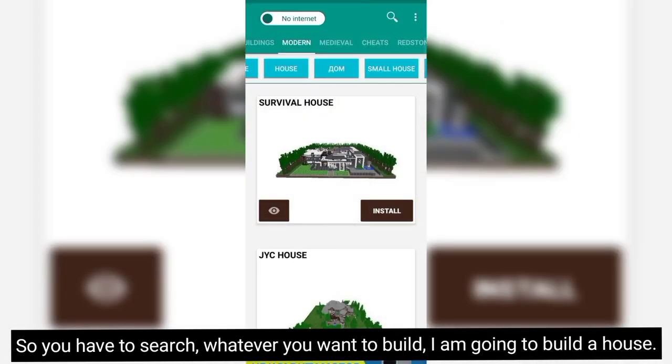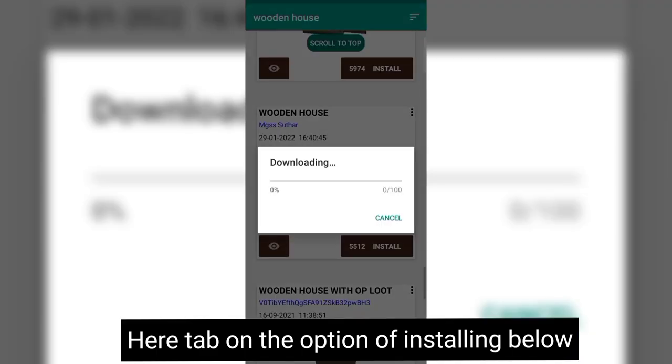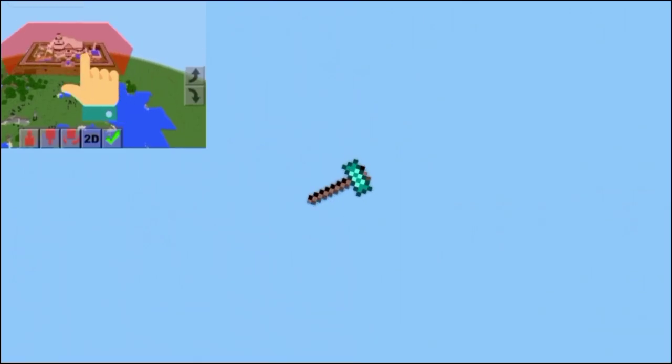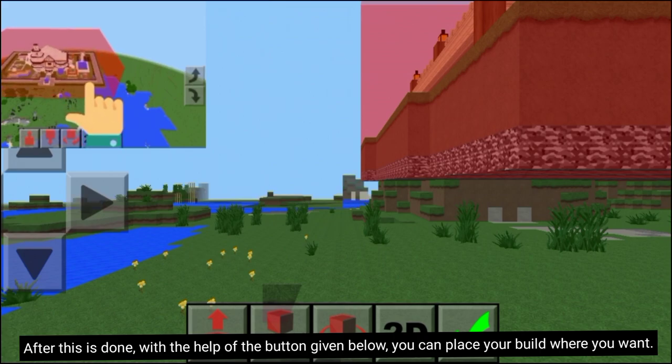You have to search for whatever you want to build. I am going to build a house — I like this house. Tap on the option of installing below, and then you have to choose your world. After this is done, with the help of the button given below you can place your build wherever you want.